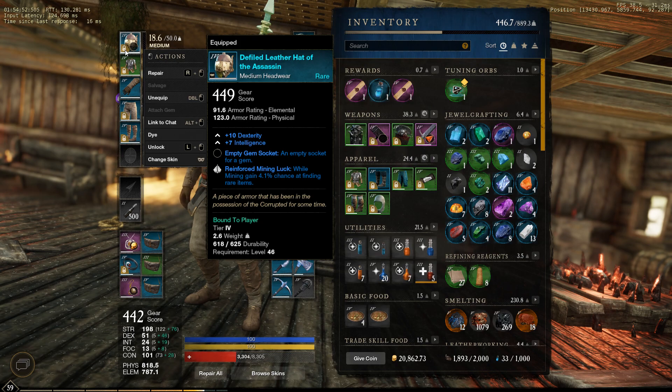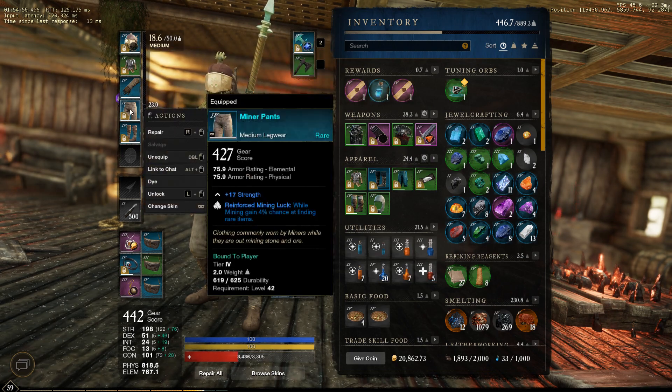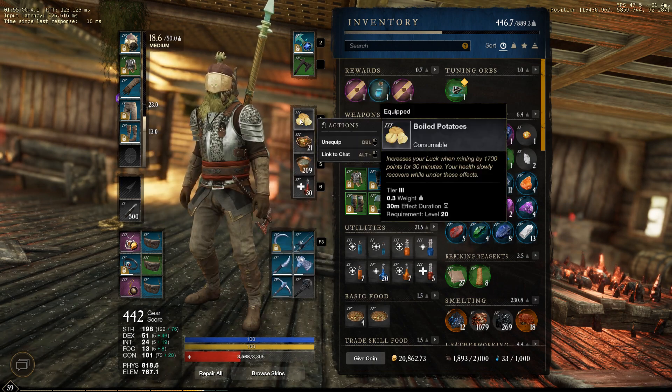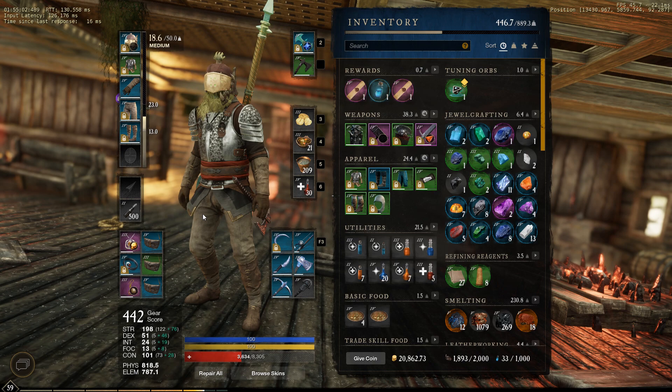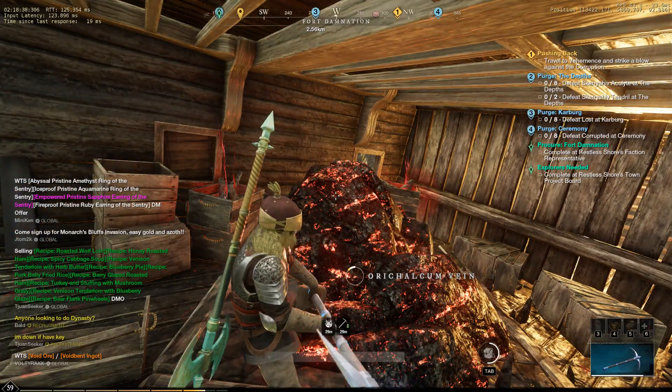This is the gear that I'm using to farm these veins. Make sure that all your gear has mining luck, plus the food buff — consume the food before you start mining. A good pickaxe with mining luck is also important.